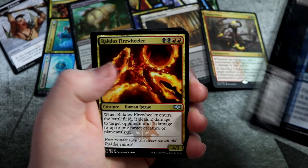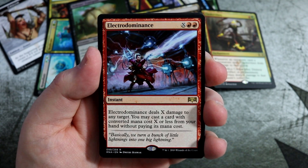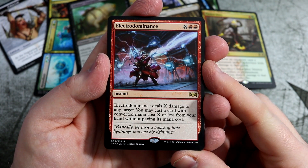This is the third to last pack. And we get Electrodominance — deals X damage to any target. You may cast a card with converted mana cost X or less without paying its cost as well. Pretty cool.